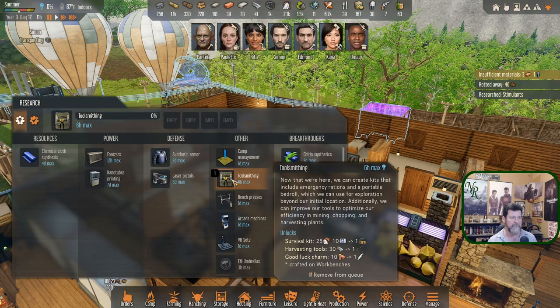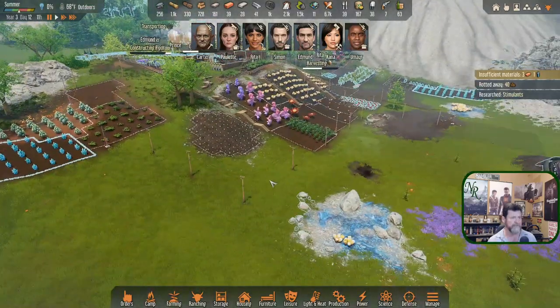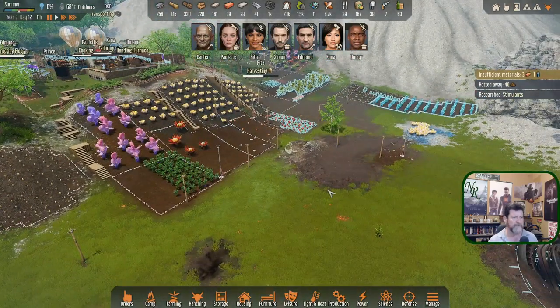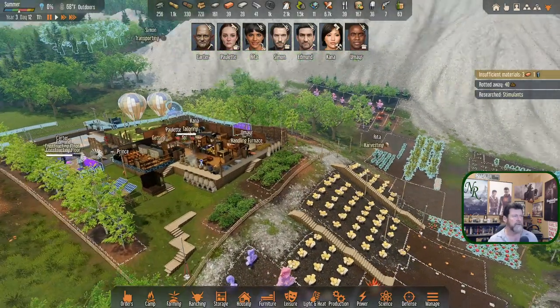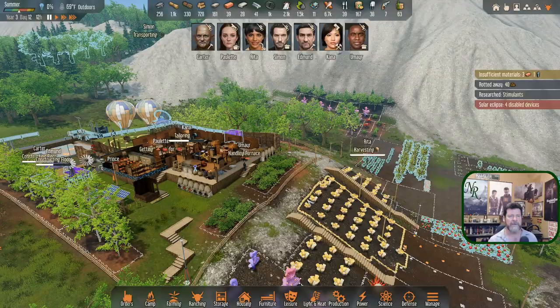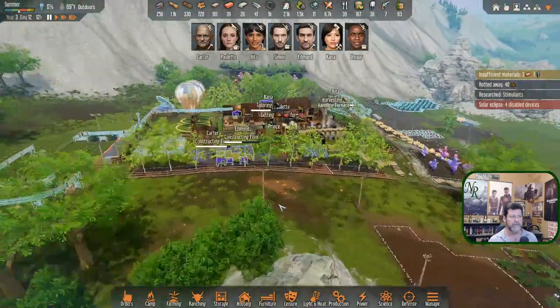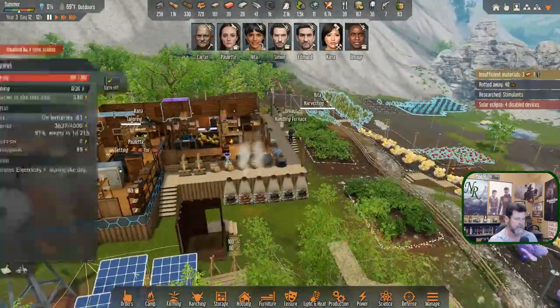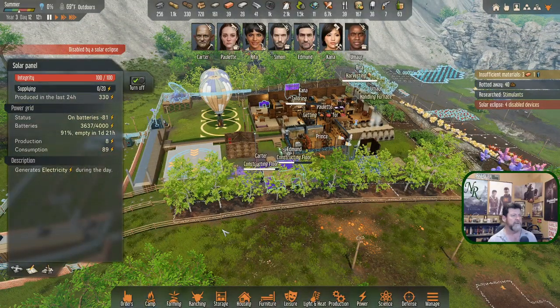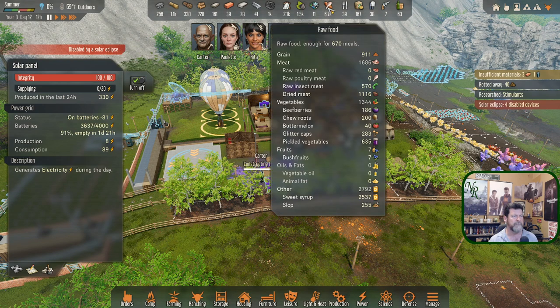One of these toolkits has to do with speeding up harvesting — tool smithing, right here. Rita should be able to harvest much faster once we get her equipped, then she'll have more time to do other things like fertilizing the ground. There's also a solar eclipse happening — solar panels are affected. Do we have any buttermelons in stock? We have 40.